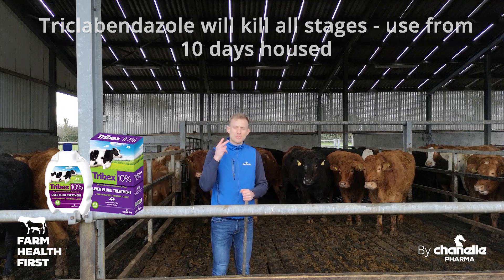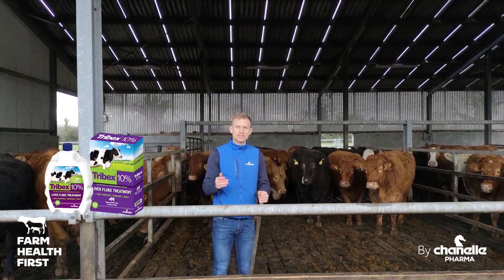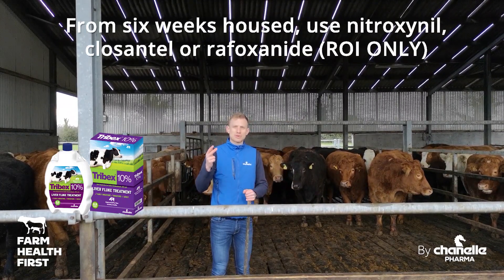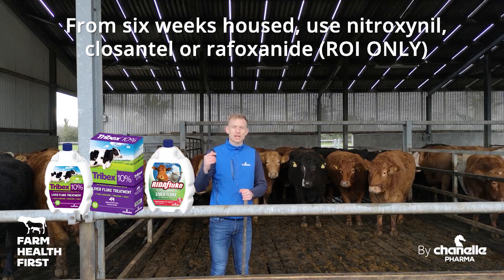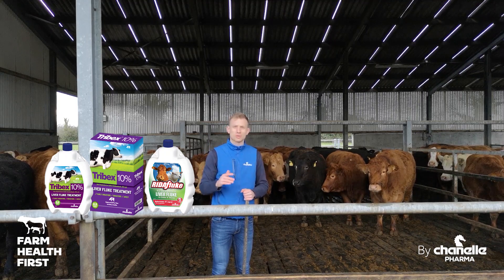After six weeks we're only worried about two stages — immature and adult. We use an active ingredient like Nitroxanil, like Closantel, or if we have sheep and we're in the Republic of Ireland we can use Rafoxanide — that's Rid of Fluke — so that'll knock out all adults, all immatures, and about 83% of four-week-old fluke.